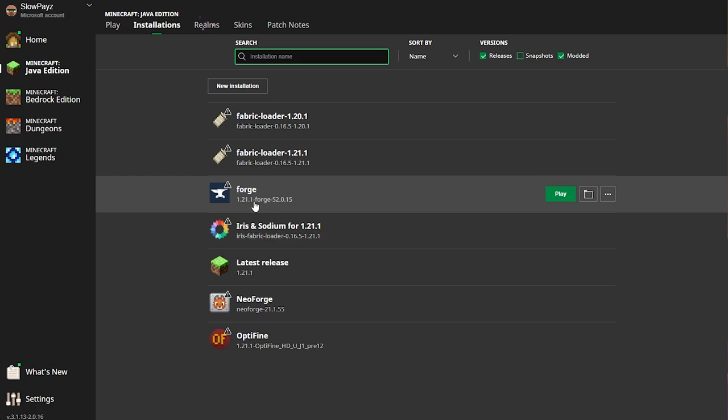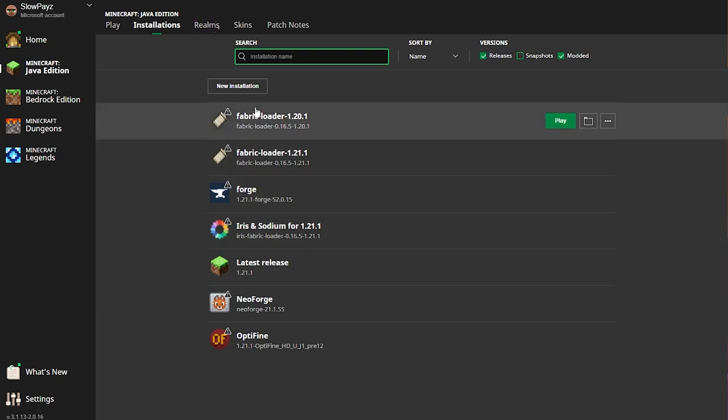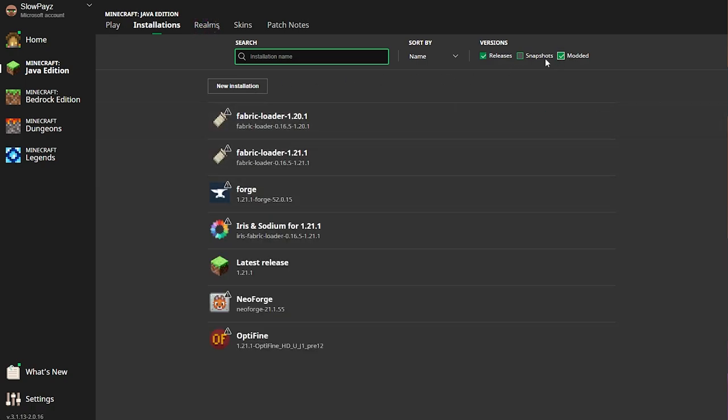In Installations, you're going to want to choose which Minecraft version you're playing on. Many of you probably won't have many entries here — this is just because I have loads of mods installed. For most of you it's probably going to look like just one entry, and that's absolutely fine. I've got mods so I'm going to select the modded profile. Make sure you select the profile you're actually going to play on. For today I'm going to use the latest release.